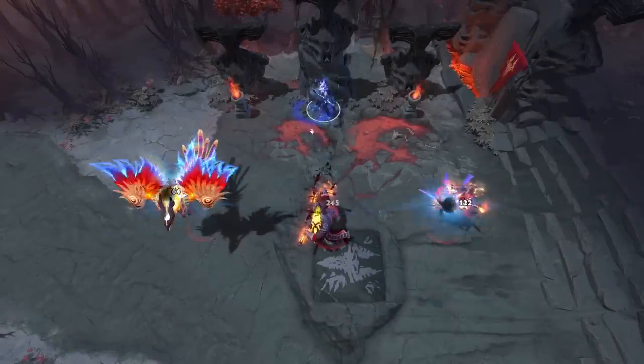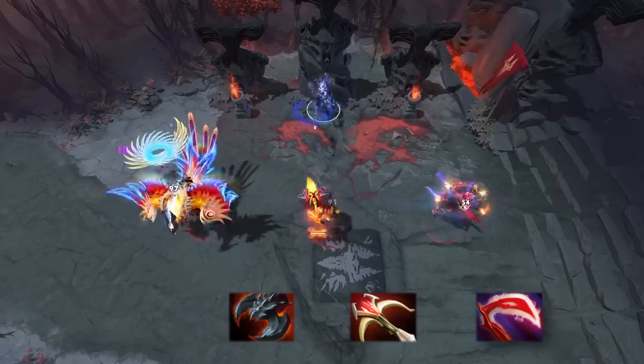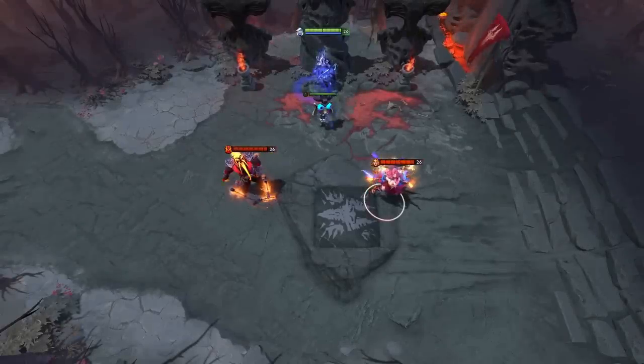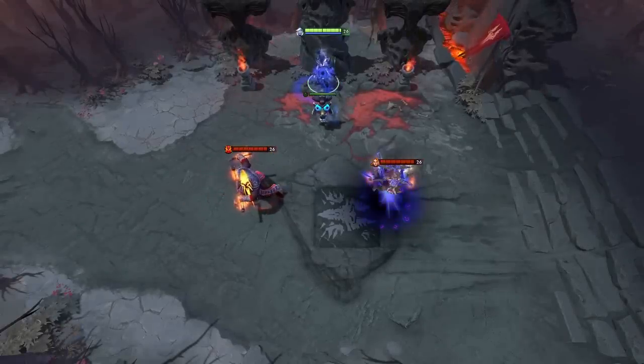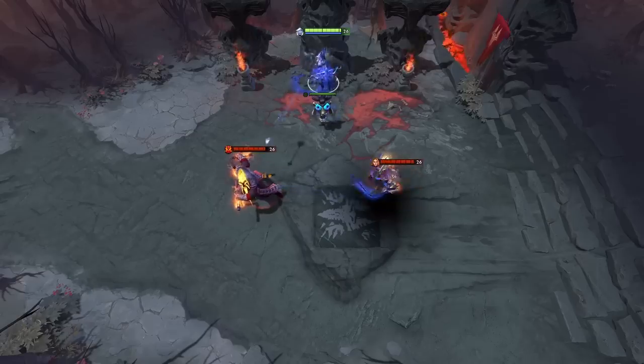Splinter attacks can also proc any attack damage modifier like Corruption, critical strike, lifesteal, and even bash. The attacks do not splinter to invisible, invulnerable, or hidden units — so even if you have detection of an enemy that's invisible, if you attack a target next to the invisible unit, they won't get hit by a splinter. It still sends a splinter to them but doesn't hit them, which is strange and unfortunate since it basically wastes a splinter attack.